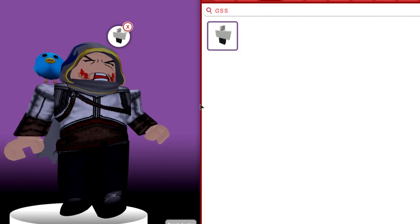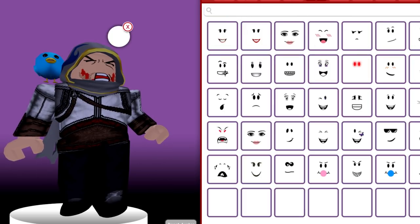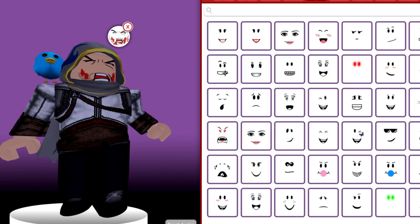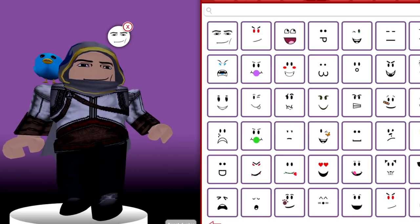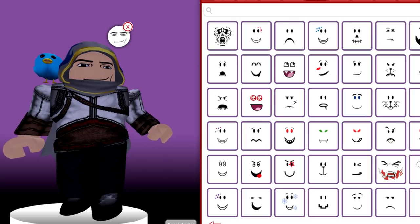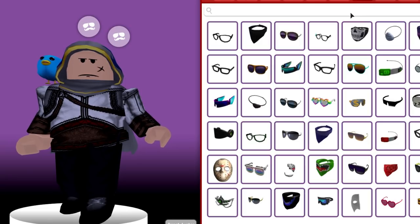Right, let's get some pants going. There we go. Now we're going to need a face. An assassin — he's got to have quite a stern face. There we go. He doesn't need a hat.